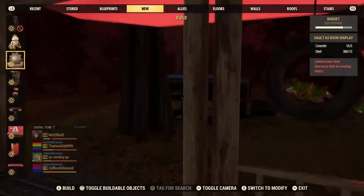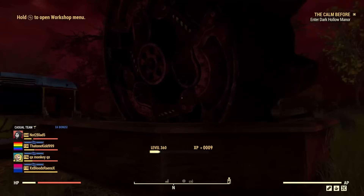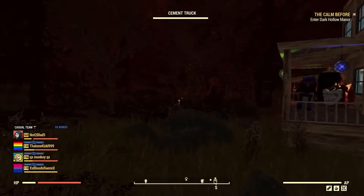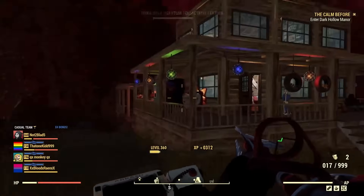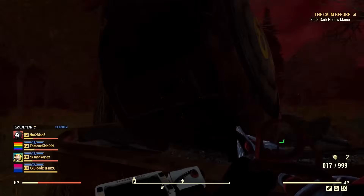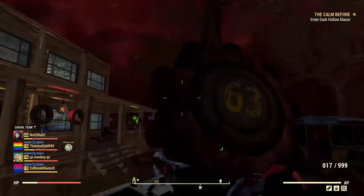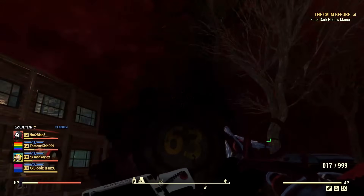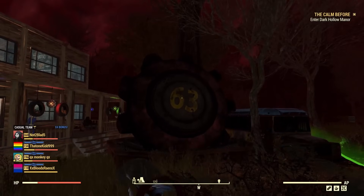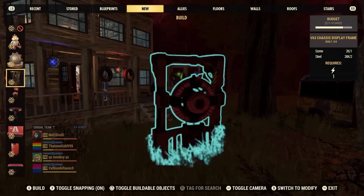Finally, let's take a look at the Vault 63 Door Display — as you can see it's really big and takes up a little chunk of your camp budget. Oh — we're being attacked by super mutants! Let's see what it actually does when you interact with it. It gets struck by lightning — kind of like a lightning rod! That's really cool, it's got a little animation to it.